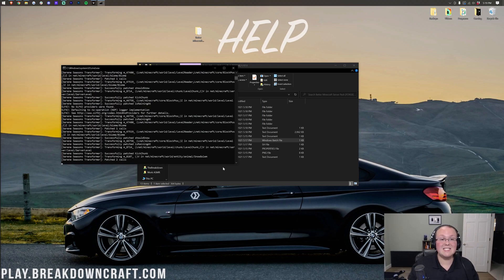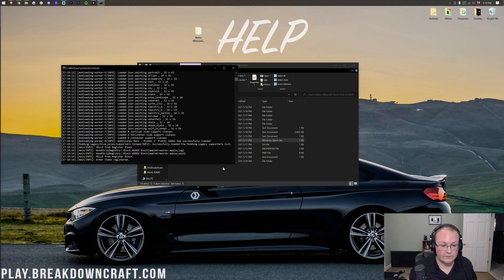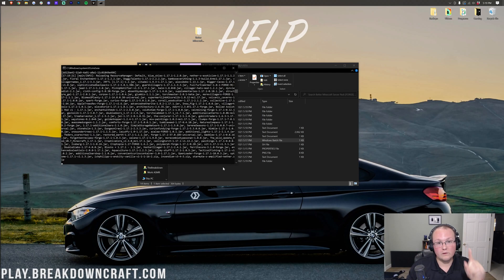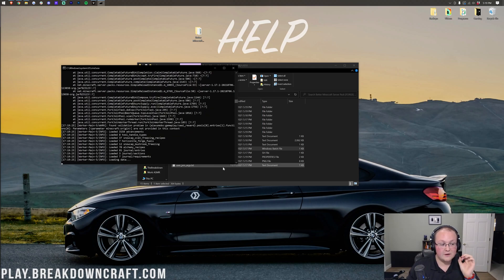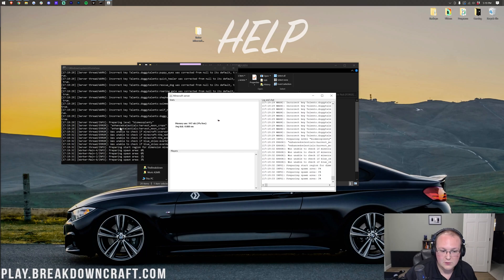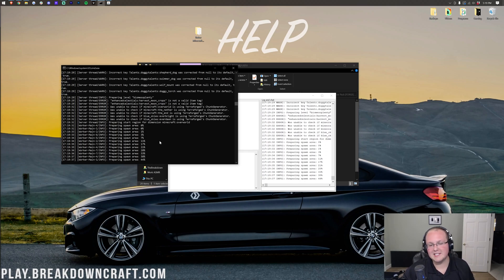Getting the server up to this point is the easy part. Now I'm going to show you how to test and verify that the server is live, and then how to port forward to allow your friends to join. At this point you can join your server, but your friends cannot. Once it says 'Done,' wait — it still needs to open the GUI and activate mods. Once it's finished generating the spawn area is when it's actually done.